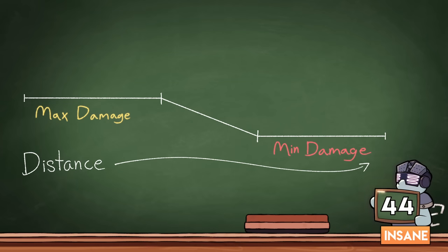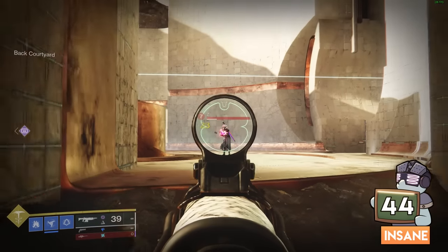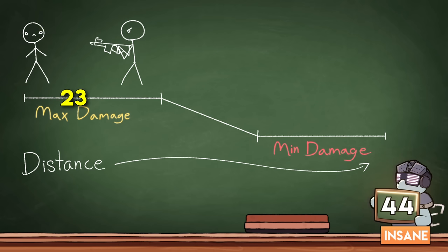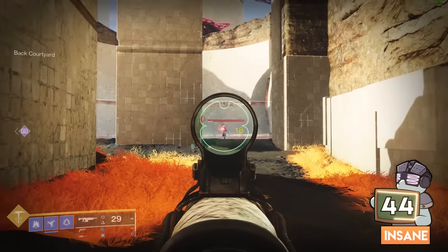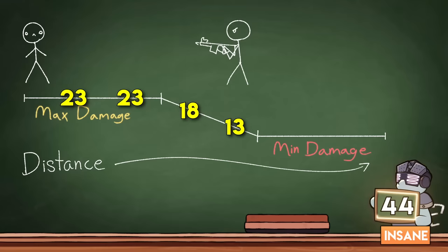Weapons experience damage drop-off as you go further back, but have you heard the terms damage floor or ceiling? Weapons do max damage — the ceiling — up until a certain point, then damage drops at a constant rate until it hits the floor. That's the minimum damage you can do with the weapon, and you won't go any lower even if you keep moving backwards.